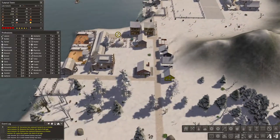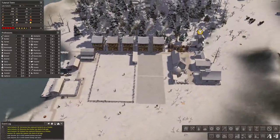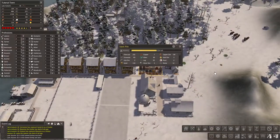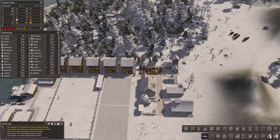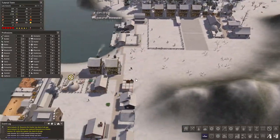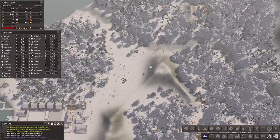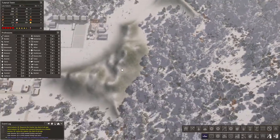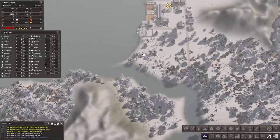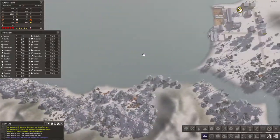It looks like we're missing lumber — I thought we had extra lumber. Maybe it went to the trader. So we'll get somebody making lumber. We're really starting to run low on logs; we're not keeping a steady amount. So we really should build a forester. The question is where do I want this city to go? I need to do a planning stage.